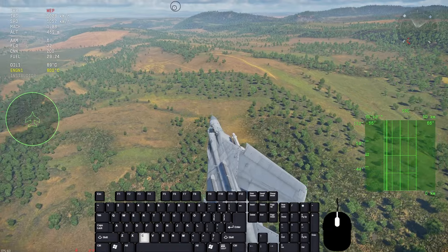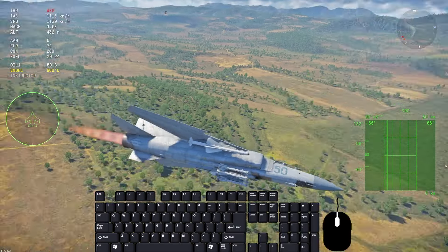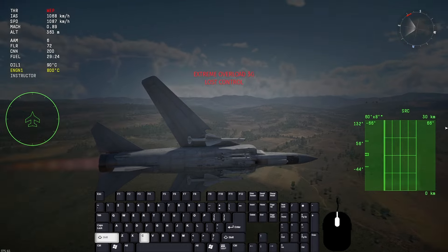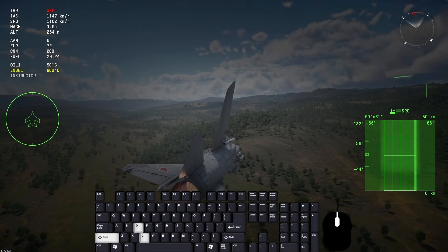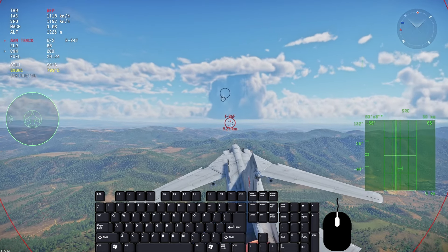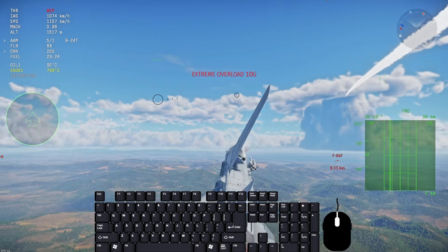Wing sweep at 100 means you go faster. Wing sweep at 0 means you dog fight better, because the wings extend outward and generate extra lift, allowing tighter turns. Weapon selection works exactly the same on this aircraft — just be in range. You lock, you shoot, that's it.